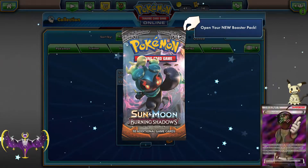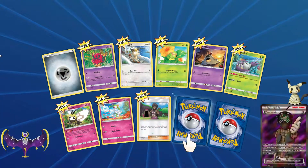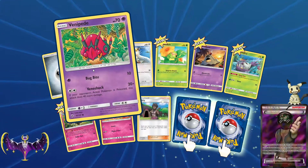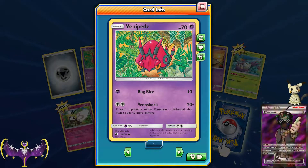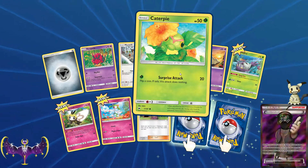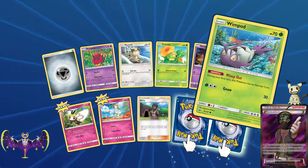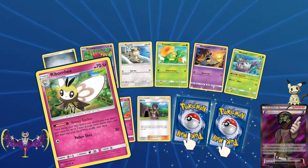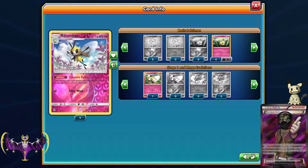Now for what we've been waiting for - Burning Shadows! All of these are tradable because I did trading to get them, so if we get anything good we could trade it up. We got a new trainer, a Metal Energy, Venipede - Bug Bite for 10 and Venom Shock for 20, but if the opponent's active Pokemon is poisoned it does 40 more, so 60 total, pretty good. A Meowth - flip a coin, if heads the opponent's active Pokemon is paralyzed. A Caterpie and Sandy. Wimpod - 30 damage for three energy with free retreat on the first turn. And we have a Ribombee, which I actually want - I want an entire set of them, they're pretty cute despite the abysmal HP.